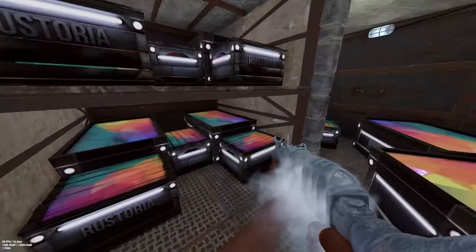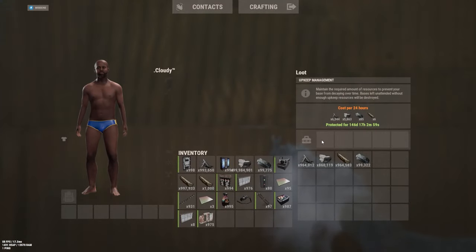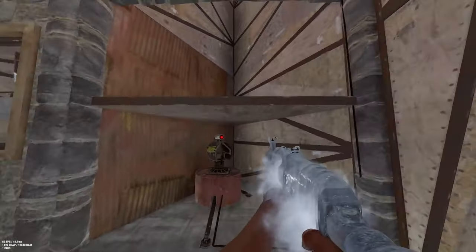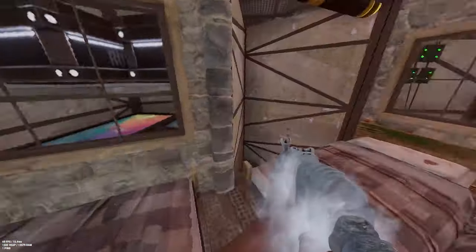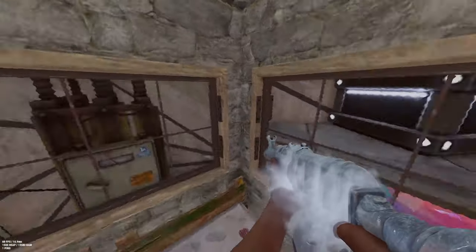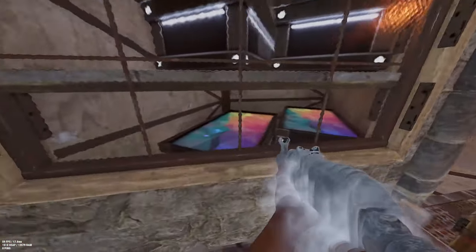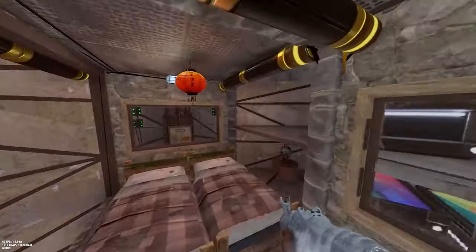Over here we have our main loot room, tier 3, and our Wexel gap TC. We can access it by staying on a small box and just slightly sliding in on these sides. And this is how we open it. So this was the main TC upkeep.